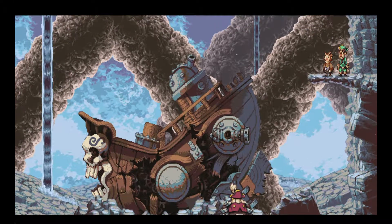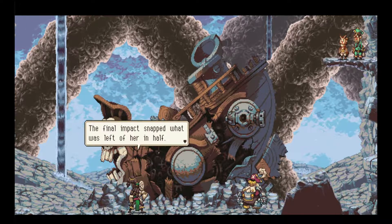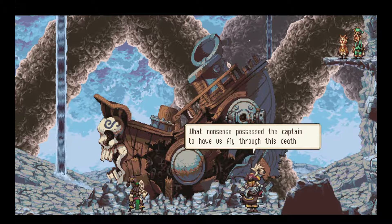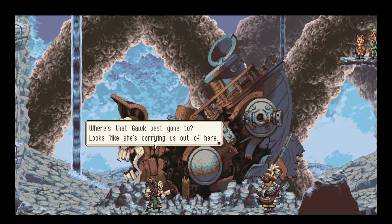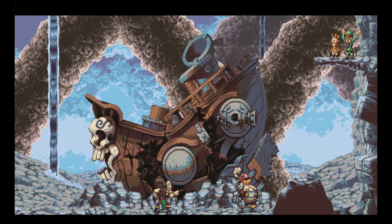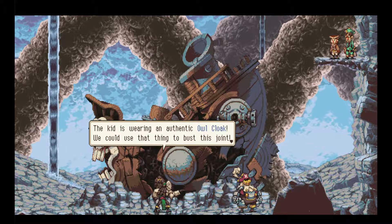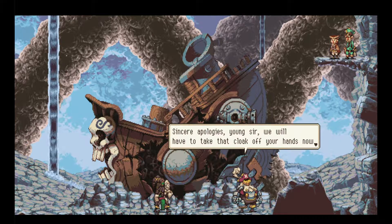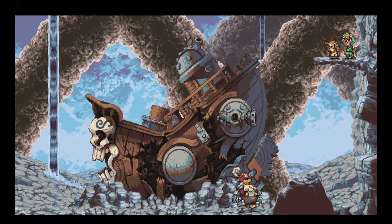How does it look in there? Bah! The final impact snapped what was left of her in half — she's bleeding gears at her side for crying out loud. What nonsense possessed the captain to have us fly through this death trap? We've got more important things to worry about, like how to get out of here. Where's that gawk pest gone to? Looks like she's carrying us out of here. She won't be able to carry both of us. We got company — a little owl. That kid is wearing an authentic owl cloak. We could just use that thing to bust this joint. Is that gun gonna move? Oh no, this is a boss.